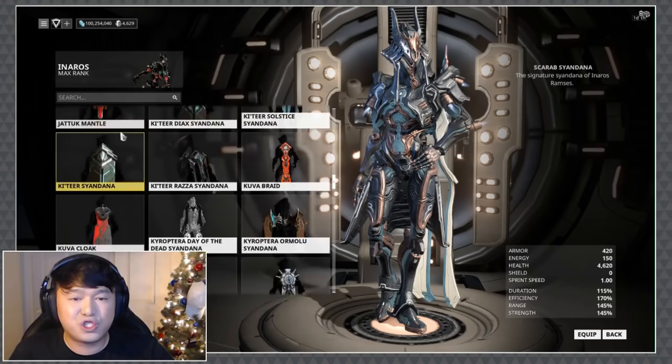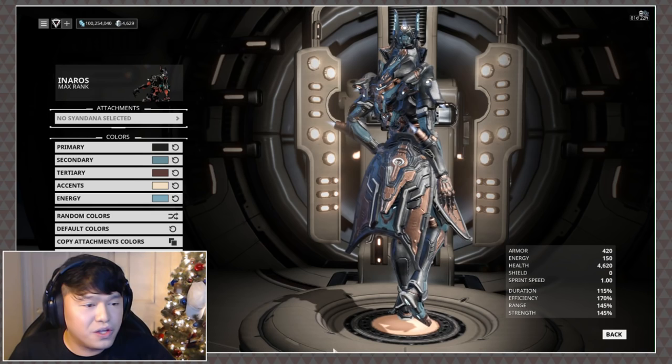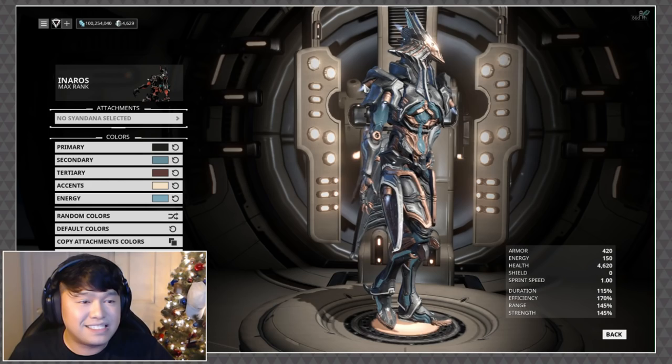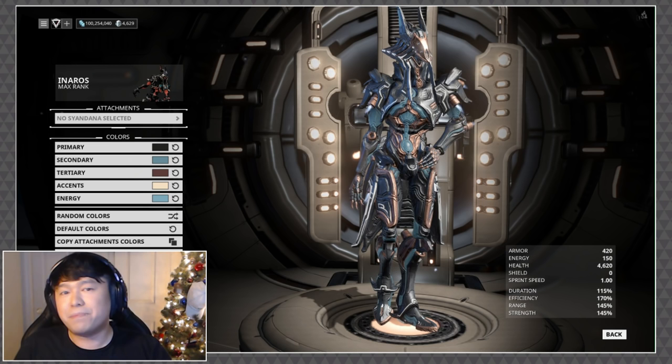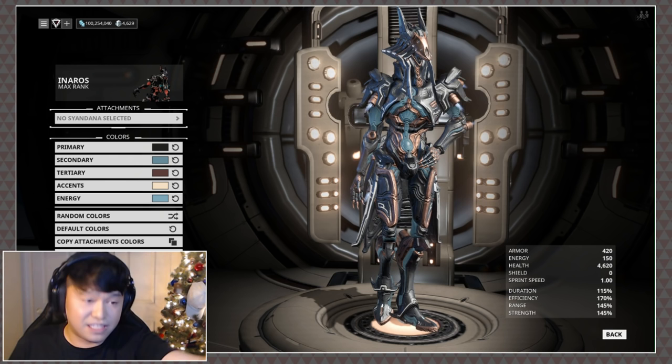I'll take off the Syandana real fast so it doesn't detract from the back. You can see the back in all its glory — I love the kind of layered pieces. He's got all these jet propulsion things coming out all over the place: one on the back of his head, two on the arms. And for those of you who didn't like the 'dog nipples' — they're gone. For those who were into them, pressing F to pay respects.